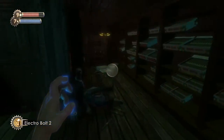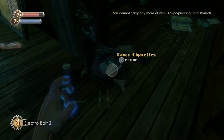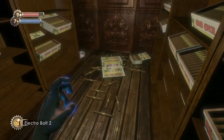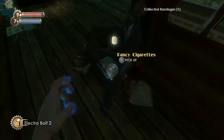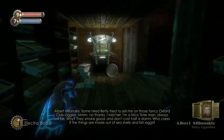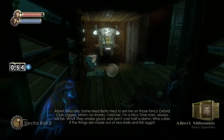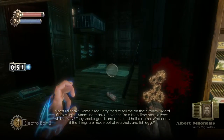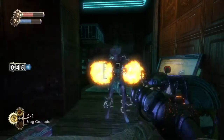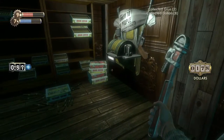Splicers have entered the building. Let's search this corpse — anti-personnel rounds. Seems like this guy was shot to death. Fancy cigarettes, and there's a code next to it: seven seven seven four, which we might be able to use later on. A bit of information about the store itself — not that interesting.